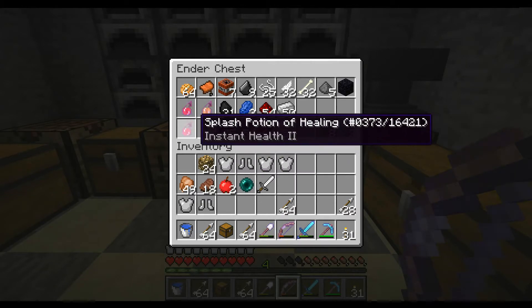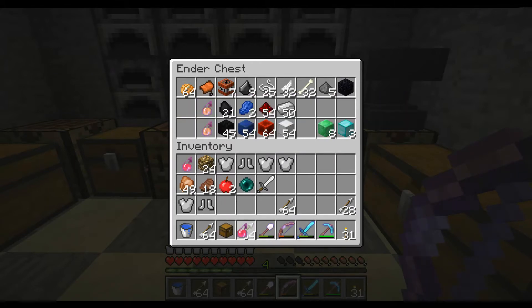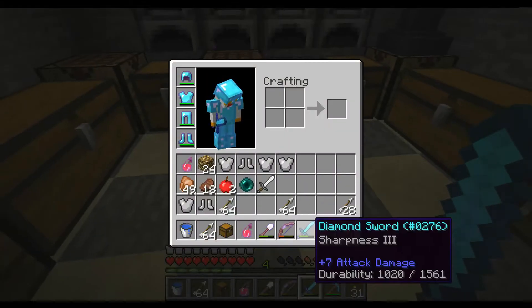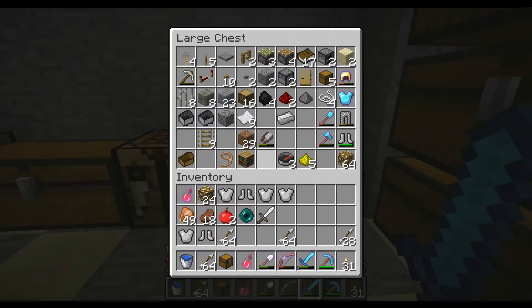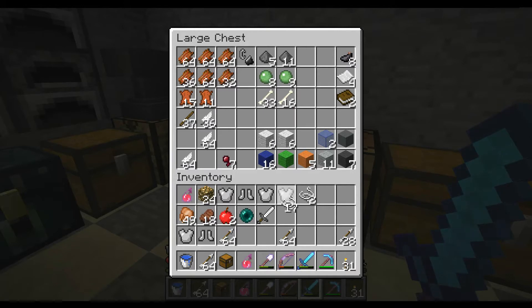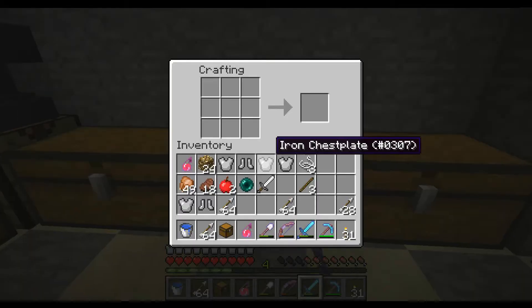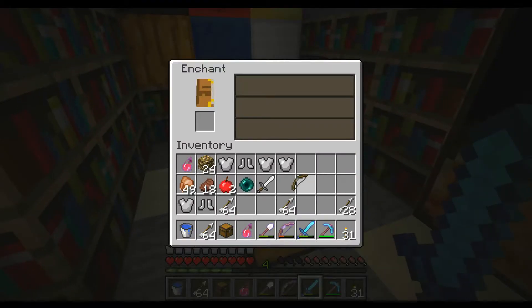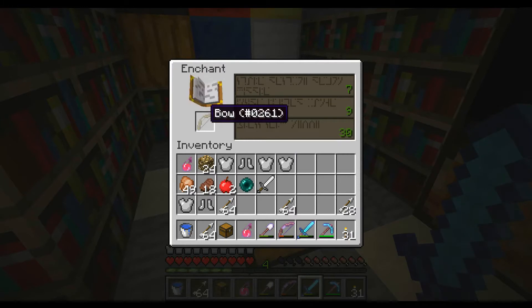Let's see what else I want to take with me. Potion of Helium might not be too bad to throw down. Another bow — definitely another bow. What about my sword? Sharpness 3 ain't too bad. But I definitely want to get another bow. Let's make one. Alright, 1, 2, 3. Let's see if we can get an enchant on this bow. Can we get a level 4? There we go — Power 1. Perfect. Beautiful.